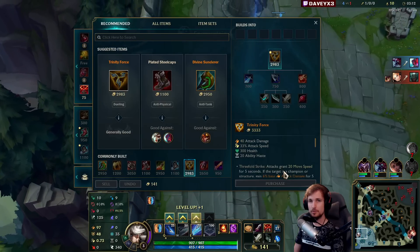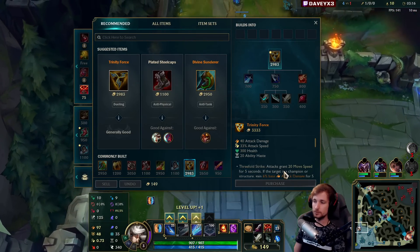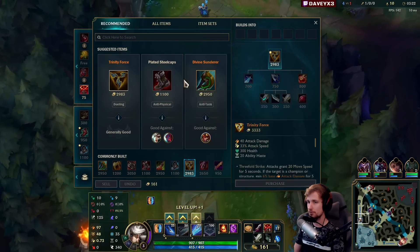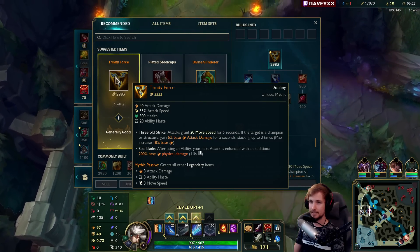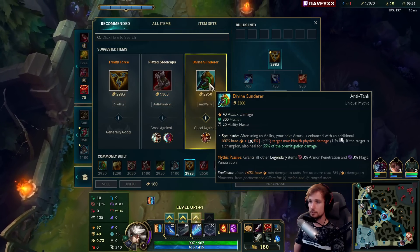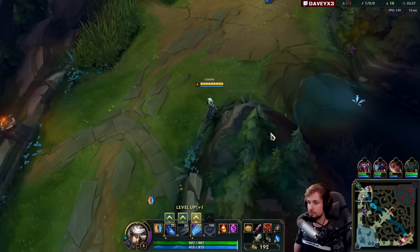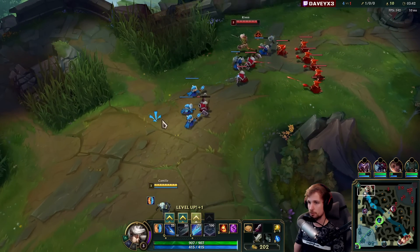A little bit about the build: with Camille you have two builds. You've got the Trinity Force build and you also have the Divine build. Trinity is always used to 1v1 and split push, playing it versus team comps that aren't very tanky. If they do have tanks like Maokai, Malphite, or a bunch of CC, that's where you go Divine. That's how you separate the builds from each other.